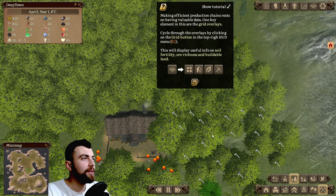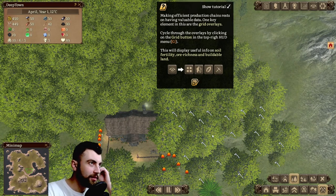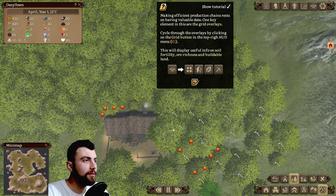Making efficient production chains rests on having valuable data. One key element is the grid overlays. Cycle through the overlays by clicking on the grid button in the top right HUD menu — G. This will display useful info on soil fertility, ore richness, and buildable land.